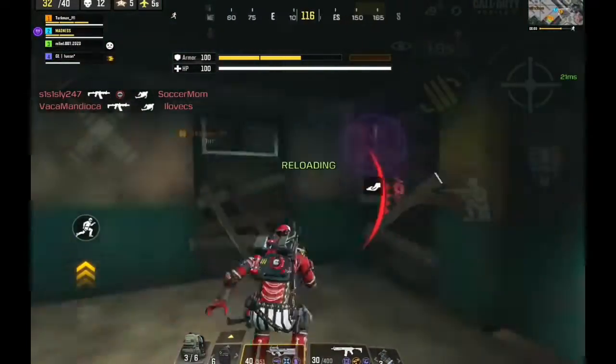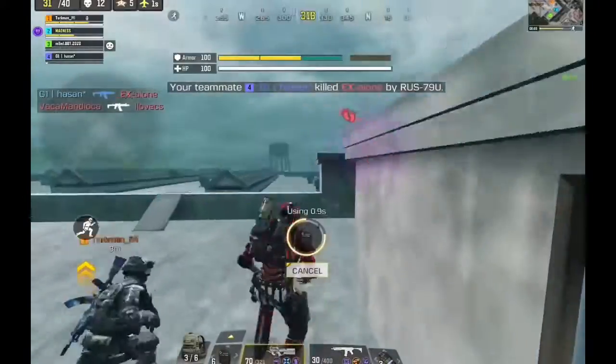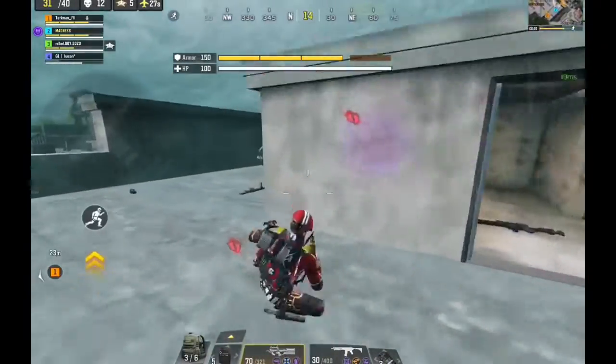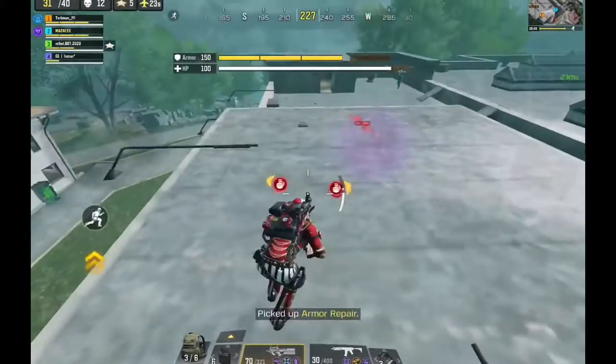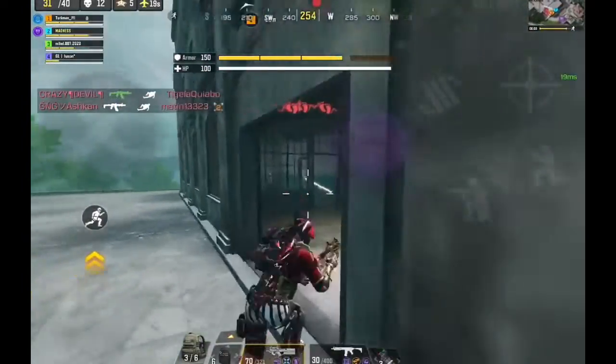This squad had been camping in that room for a while, and I didn't want to risk rushing them knowing there were 4 players hugging each other with traps planted around them. Maybe if I had grenades I could have used them to clear the traps, but all I had was smokes. So I decided to play it safe — I've died to too many Trap Master users and I really hate dying to them.